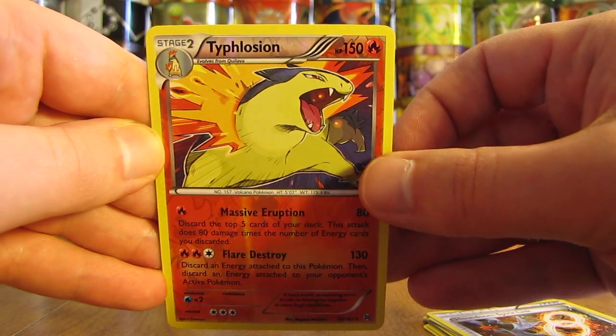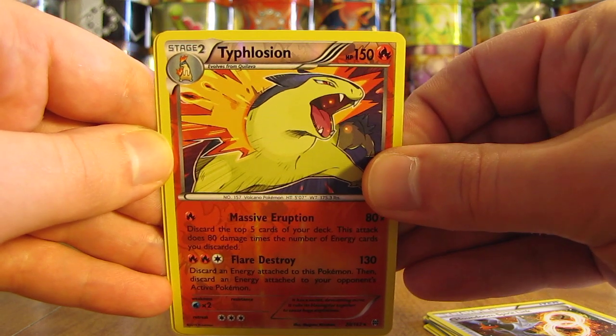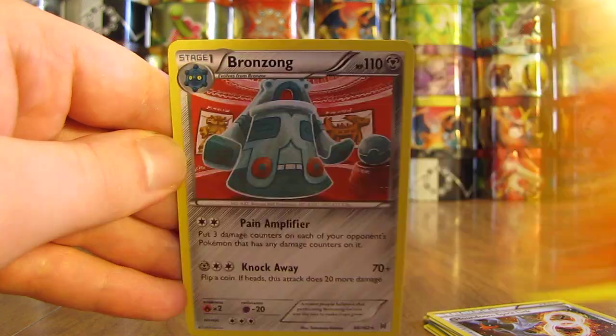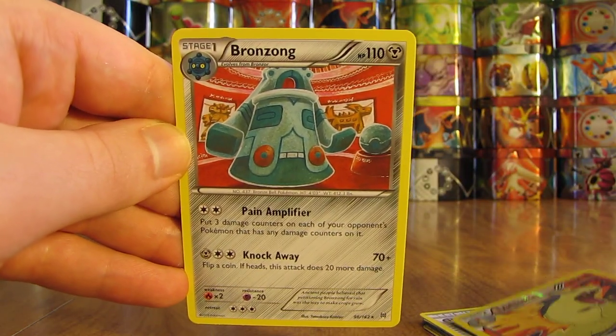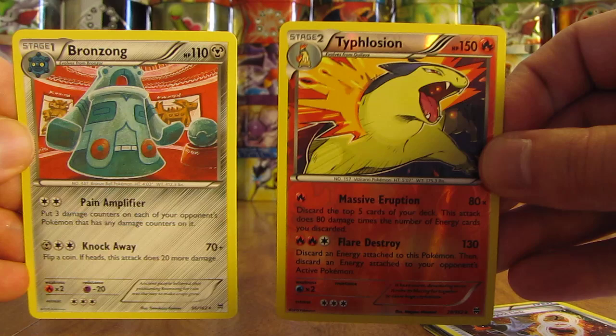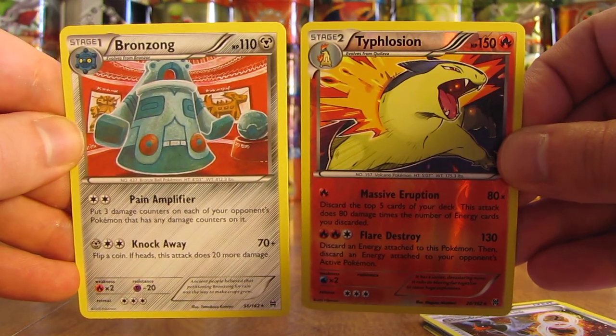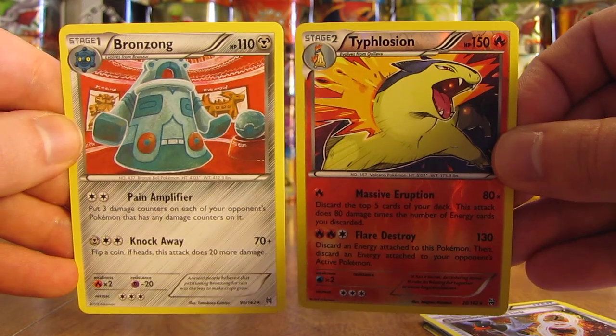So two rares in this one — so even if this isn't a holo or an Ultra Rare, could be a holo though. It is a Bronzong non-holo. Still not very disappointed about my pull, just because I pulled two rares in the one and only pack in this video.